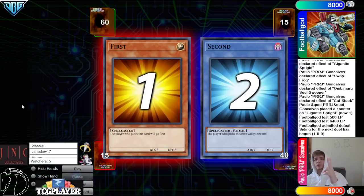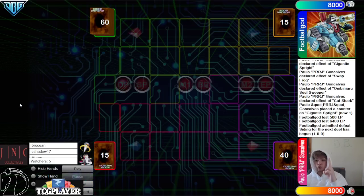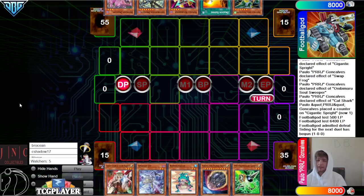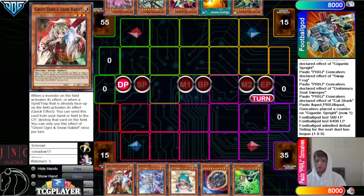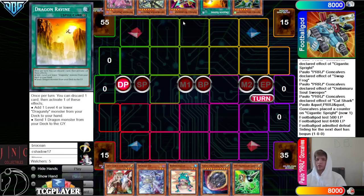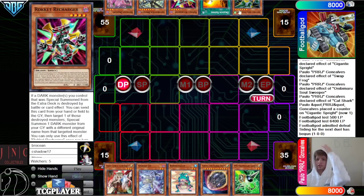Game two now. We are going to see the Dragoonity deck decide to go second. Opening hands: we have Ogre, Jet, Ronin, Toten, Nib, Gamma. They have Arma, Ravine, Recharger, Abzerouter, Roxrose.